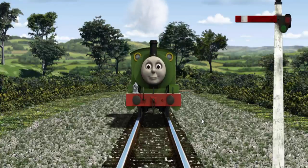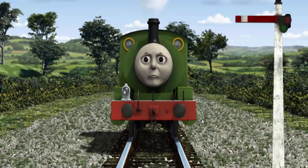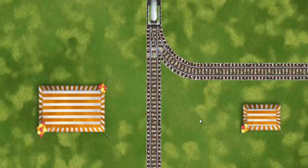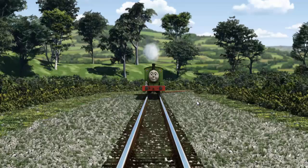Suddenly, Percy had to stop because of a broken signal. He needed to go a different way. Find the track that goes nearest to the smallest tent.